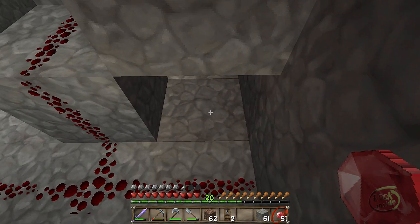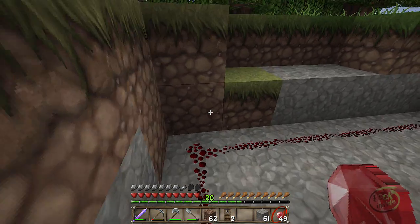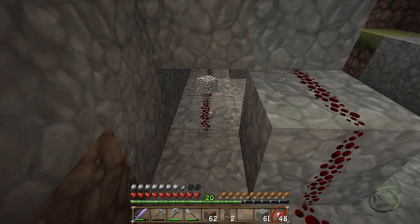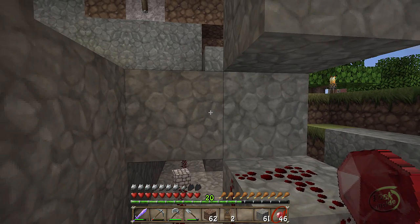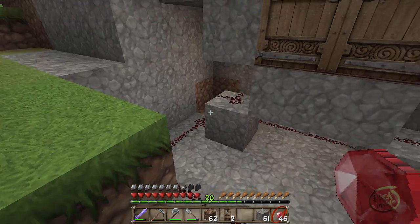Now to get the pressure plates inside to also open both, I'm going to need to extend this redstone under here, going all the way around. This is going to be cut off when I place a stone block right here, and that's pretty cool.